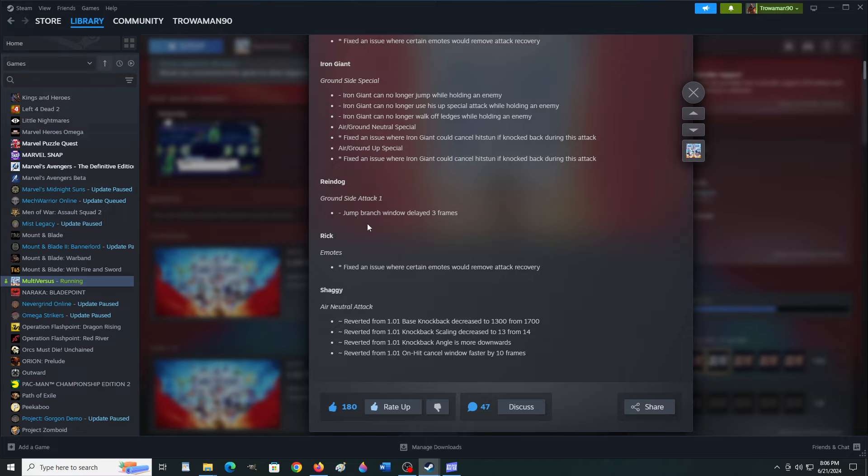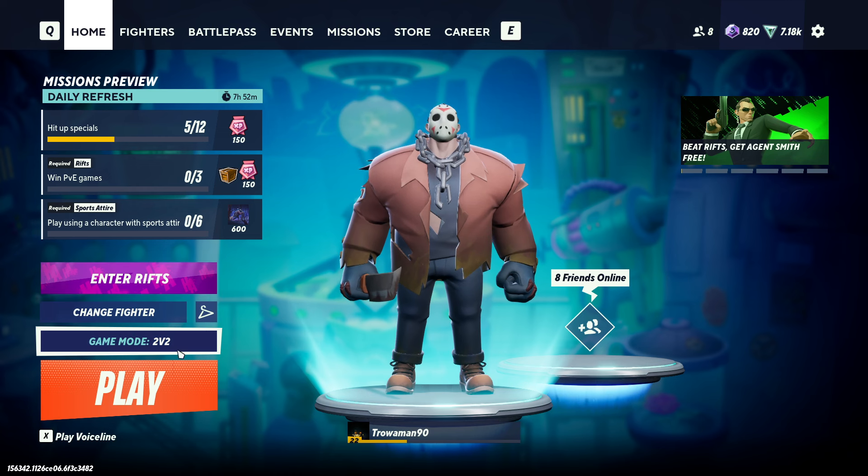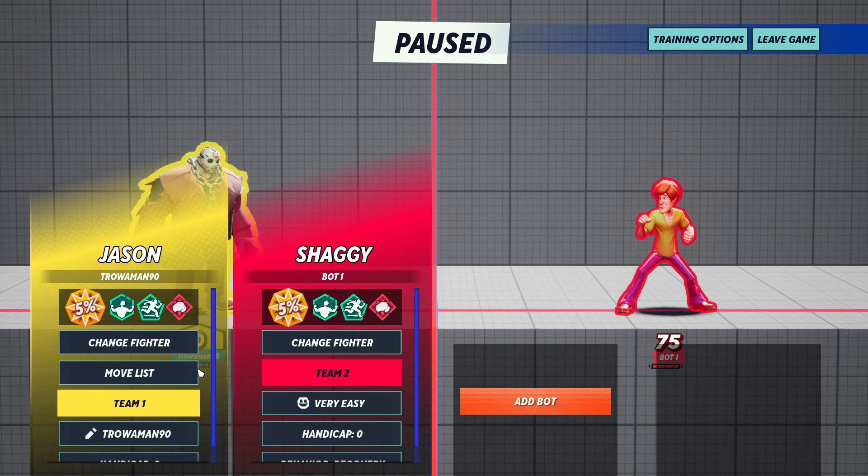Reindog — they're saying this is a nerf to Reindog, which I've been saying he was really rare to see, but I actually today fought Reindogs and they're exceptionally powerful. So this is why he's nerfed — jump branch window delayed three frames. He's still an incredible character. He is dangerous; if you're not the same level player as them, you're just done. Fixed an issue where certain emotes would remove attack recovery on Reck, Shaggy air neutral attack. I may have already played the game with that in play.